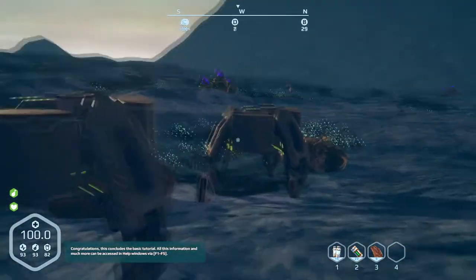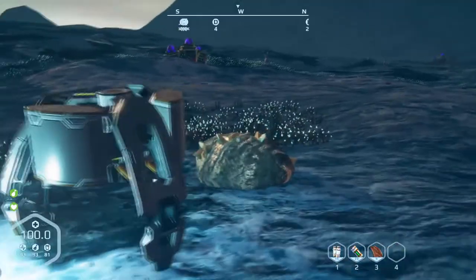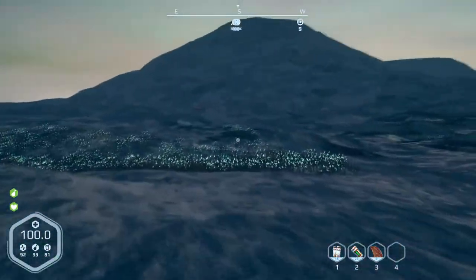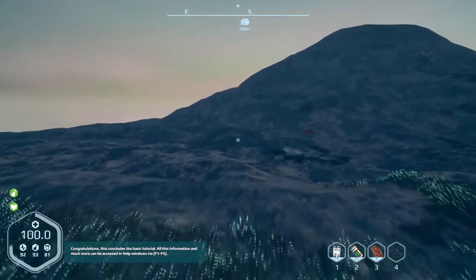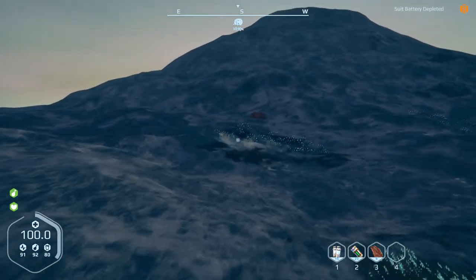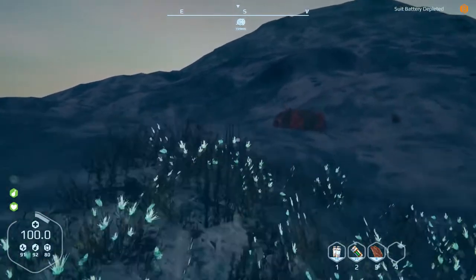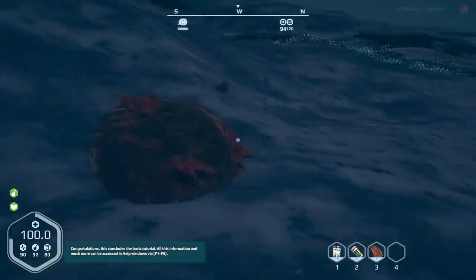Anyway, as I said, I found that zenite node there. It's next to the uranium and gold one, and titanium as well. Then I noticed all the way over here — there it is, you can see it in red — another zenite node. There's no doubt I can probably stick an auto miner here too, or just mine that manually.